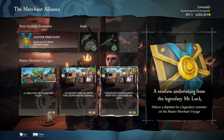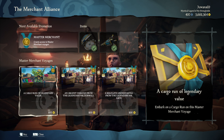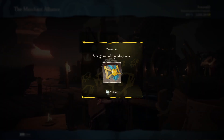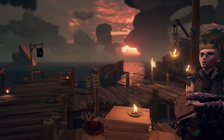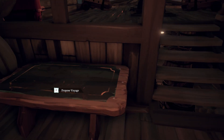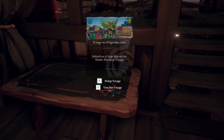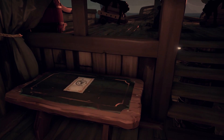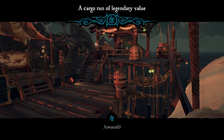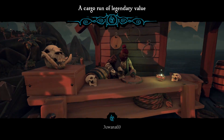We think cargo runs are way quicker than collecting the gold and black animals. When you start a cargo run on an outpost, you always need to collect the cargo from the outpost you're on. When you collect all the cargo, the voyage will disappear from your inventory and you can already buy another one. The next location is always close to you, so you don't have to sail around over the whole map.